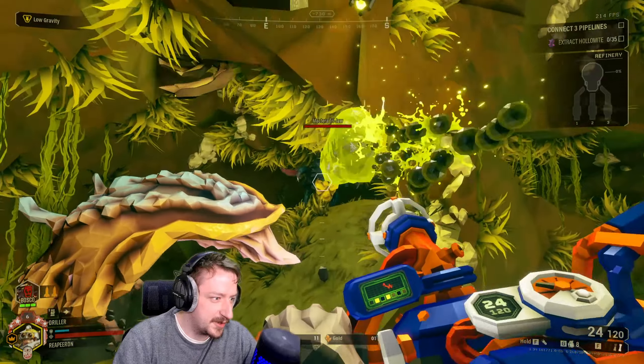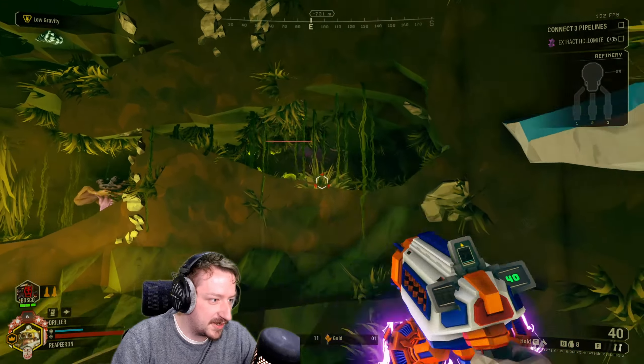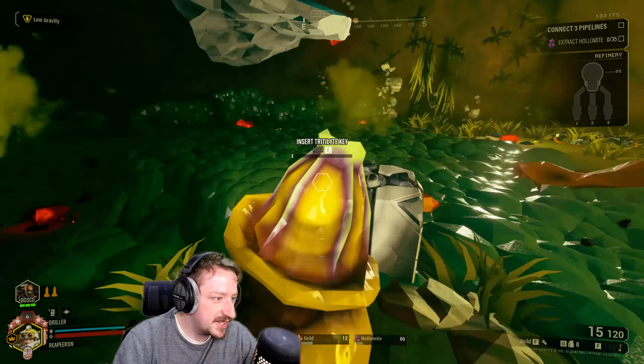This overclock is actually quite strong for Driller, and it's on the sludge pump of all things, which is already pretty strong in my opinion. I've also heard that it works against an Omen Tower but I've never actually gotten to try it — let's see if we get destroyed by the Omen Tower.